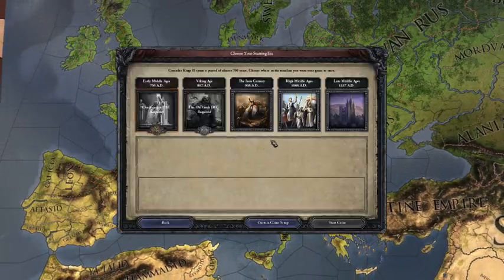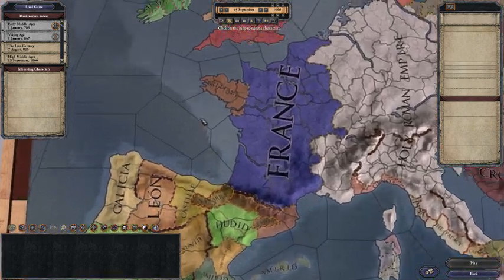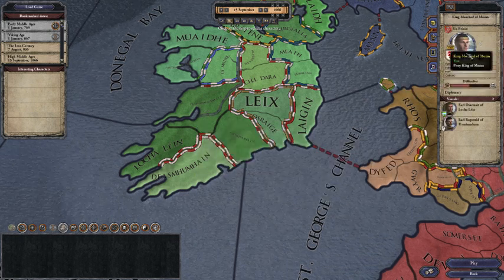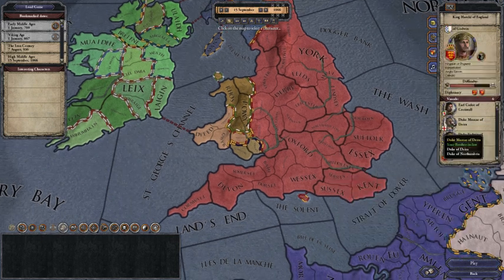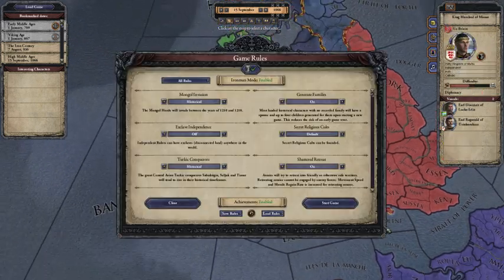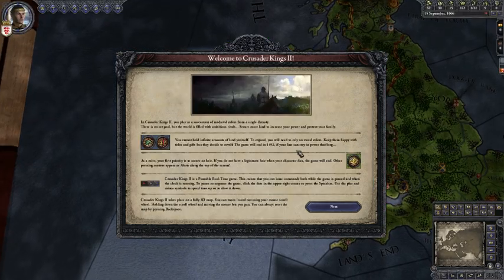The best starting place for a beginner is in the High Middle Ages, but not with Leon as the tutorial suggests — instead start with Mumu. There is a count, and above a count is a duke, and above a duke is a king. So here is a duke who is a vassal to the king. Ireland is also called the tutorial island in Crusader Kings 2 and 3.